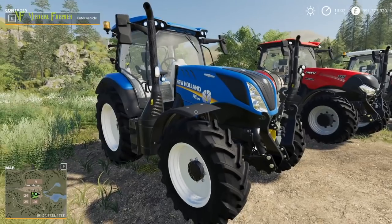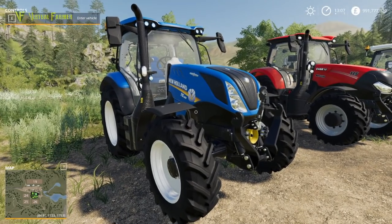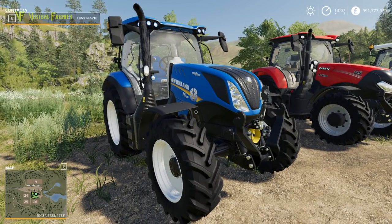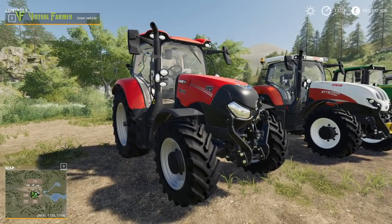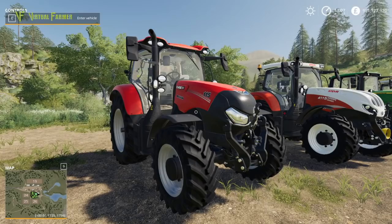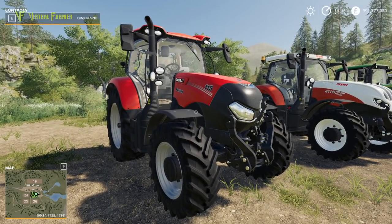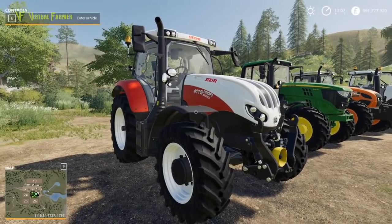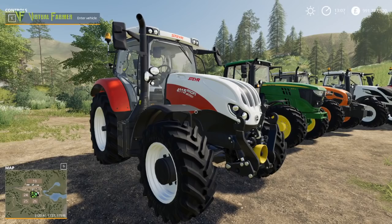Next up is the New Holland T6. While a T6 has been in the game since Farming Simulator 15, this is the new shape T6 and is therefore new to FS 19. We have the Case Maxxum 115, which is also a new tractor for Farming Simulator 19 — one of the few Cases that hasn't previously featured in the game.